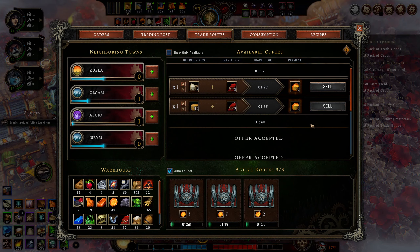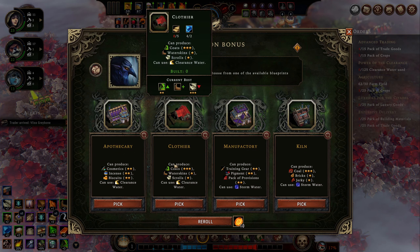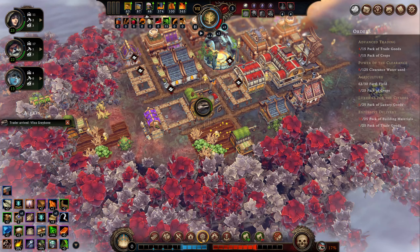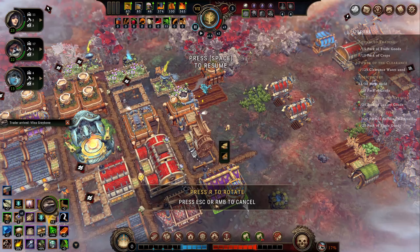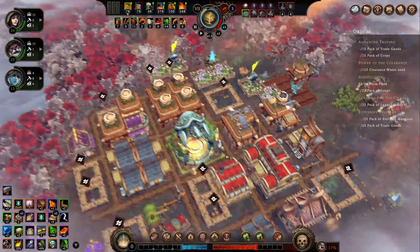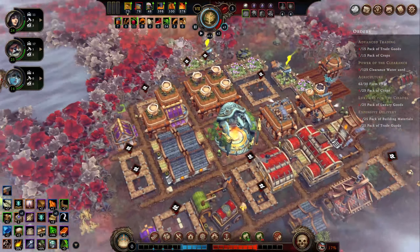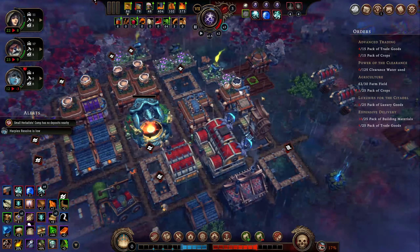Let's just focus on getting as many of these packs done as possible. What is the next building we can make? That is a water skin recipe. Apothecary would give me these things and it uses clearance water — we're going to need to be using clearance water, so let's go ahead and put that down. Of course we need to collect clearance water first, and none of this looks like clearance water. Our moods are getting better.